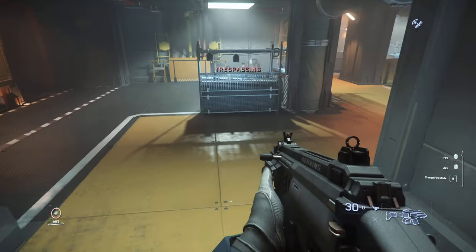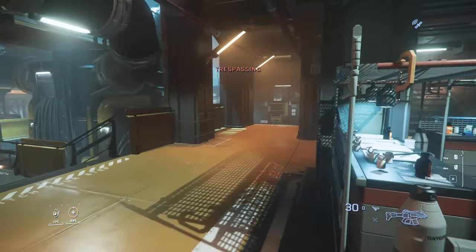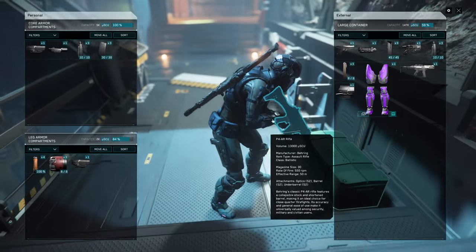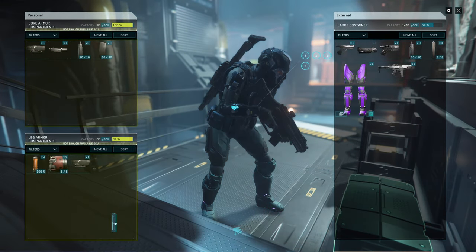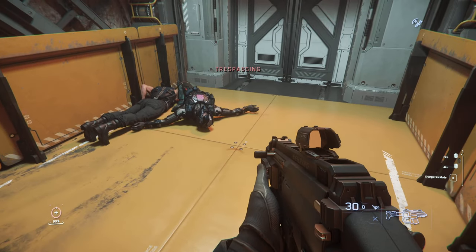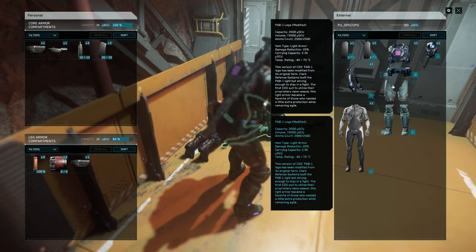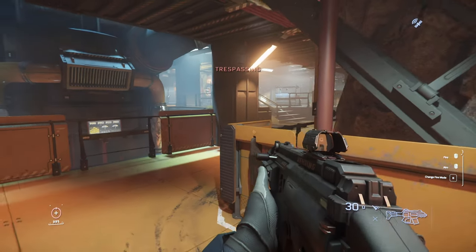At least we got some gear. Let's go see what that dude dropped. There's another box right here — anything worth taking? I could probably equip one here, might as well. Where was that main guy that we killed? Let's check his inventory. Yeah, good enough. We can go.